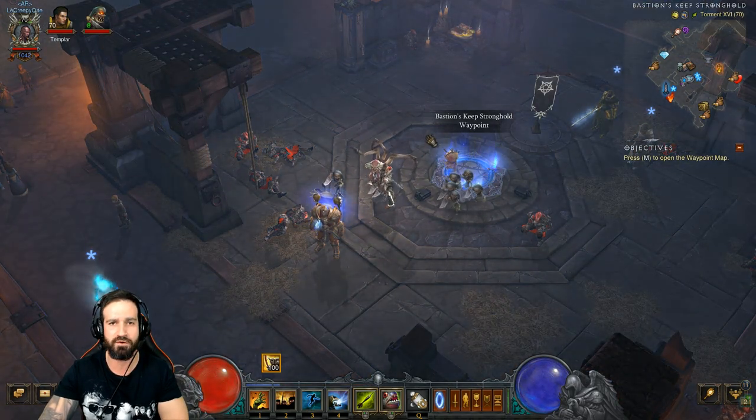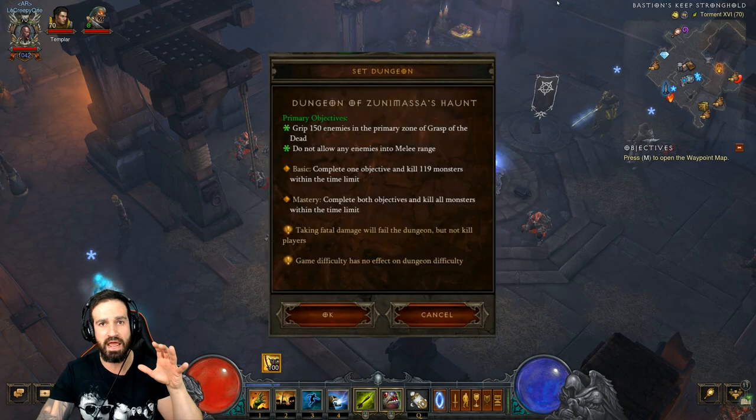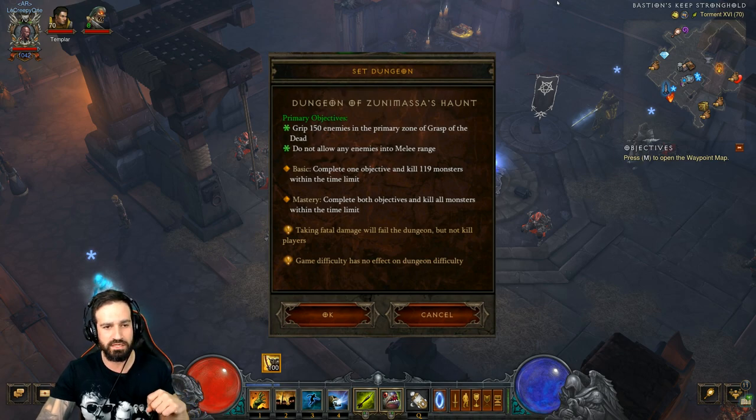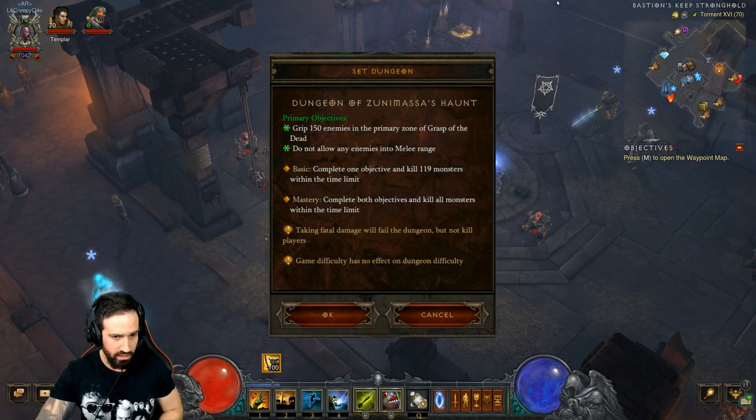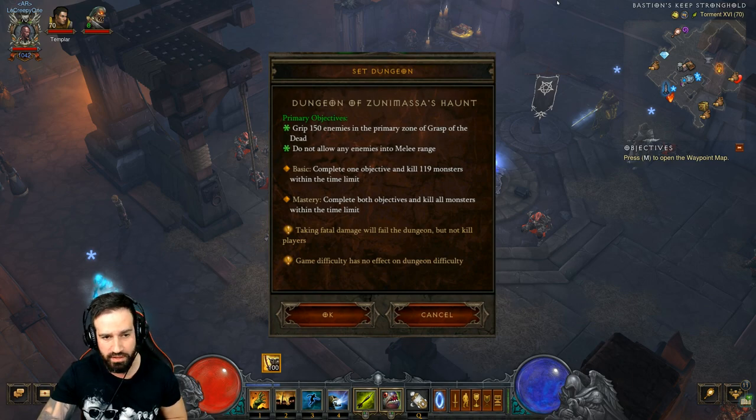Let's bring up the objectives. Once we enter this set dungeon, the primary objectives are: number one, grip 150 enemies in the primary zone of Grasp of the Dead; number two, do not allow any enemies into melee range. For mastery you need to complete both objectives and kill all monsters within the time limit — not 119, all of them.